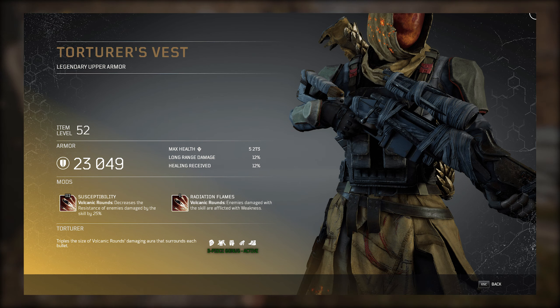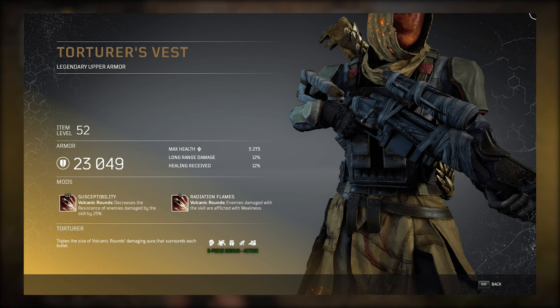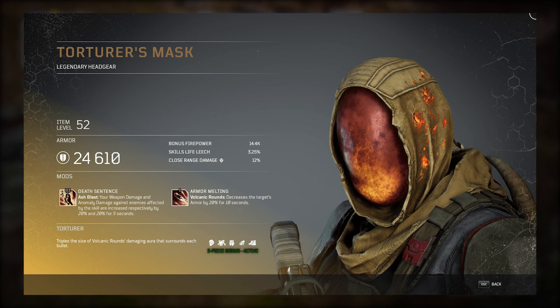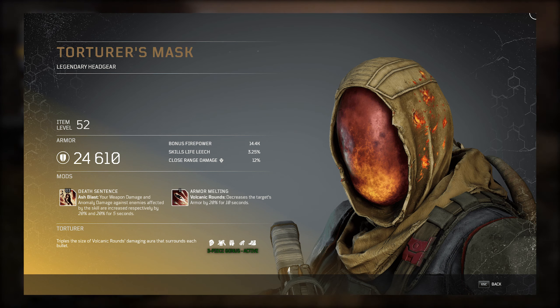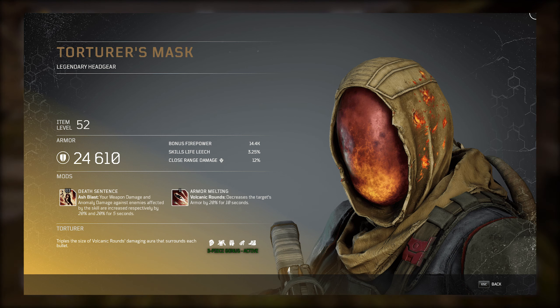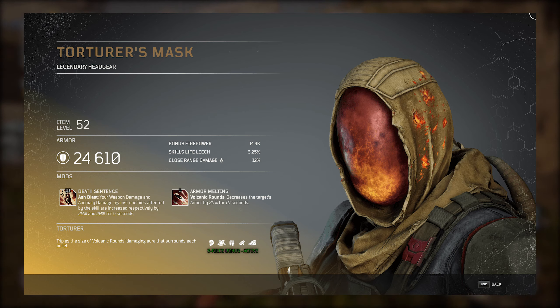Volcanic Rounds is also at the core of this armor set, especially if three pieces are equipped, as the Volcanic Rounds aura surrounding each bullet will triple in size. With the waist cloth piece, Volcanic Rounds is effective for an additional magazine before triggering the cooldown. Overall, this armor set seems to suit players well who want to rely on Volcanic Rounds and crowd control for mob waves, which is important considering pyromancers have plenty of AoE damage skills to combine with this mechanic.